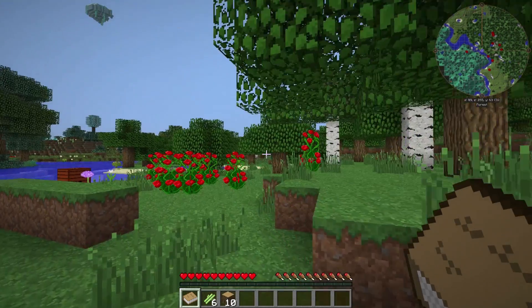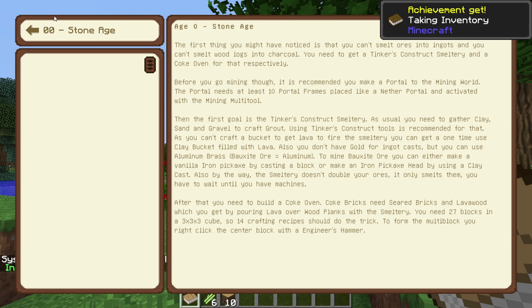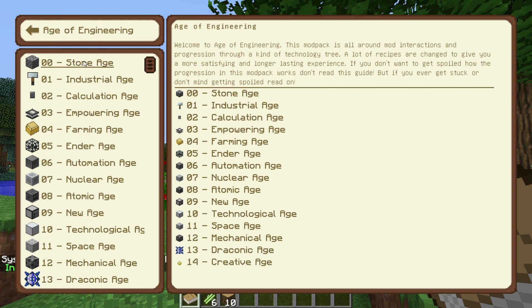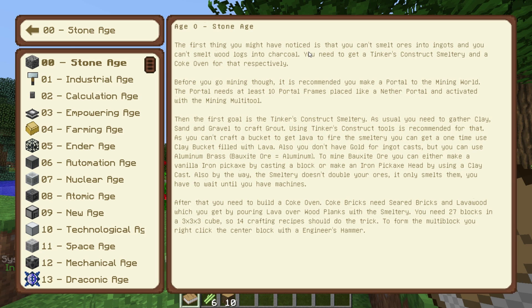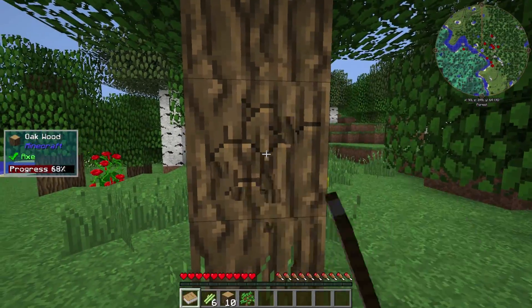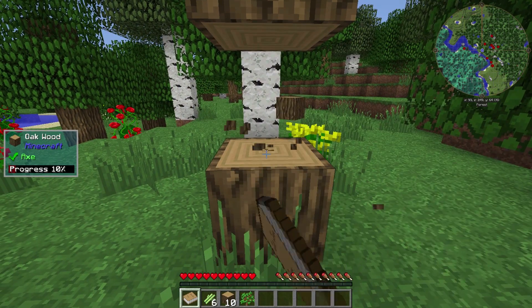It's based on ages. So if you go into your book and go into the guide here, you get a whole bunch. The first thing you notice is that you can't smelt ores and nuggets, you can't smelt wood logs into charcoal. You need Tinker's Construct smeltery and a coke oven for that, respectively. And it tells you you should get the mining dimension, then Tinker's smeltery, coke oven, and so on. It kind of tells you where the gates are and gives you a little idea of how to progress.